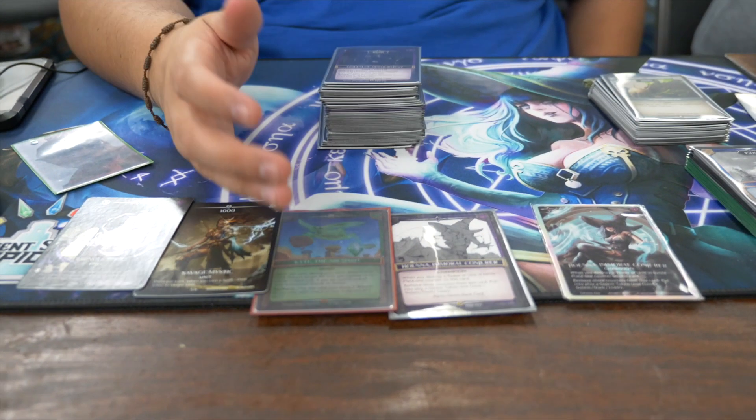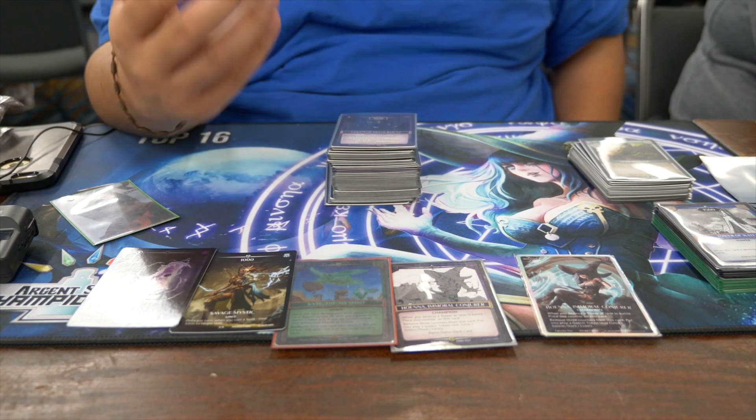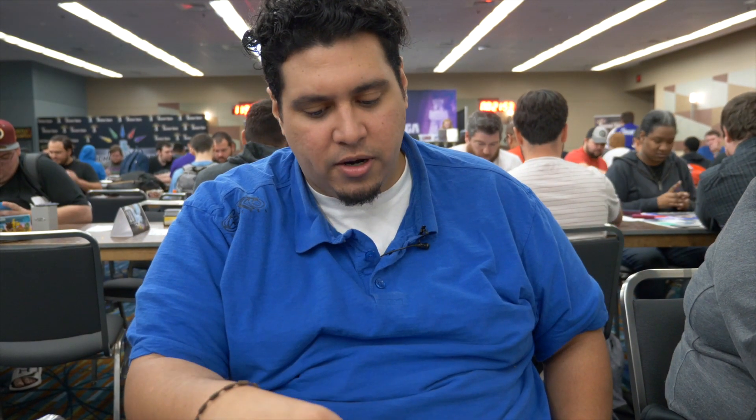We're here with Phil Peña. What place did you come in? I was seventh after Swiss and I lost in top 16, so probably dead last if I do the math. Do you want to show us the deck you played today? Yeah, so I ended up playing Hoennakite in testing. It was just really hard to beat with a lot of decks. Unfortunately, the deck that we found that can beat it, I wasn't really too comfortable playing. I'm more of a grind player and the black card just seemed more grindy to me. So that's what I ended up doing. I got pretty far, but not far enough.